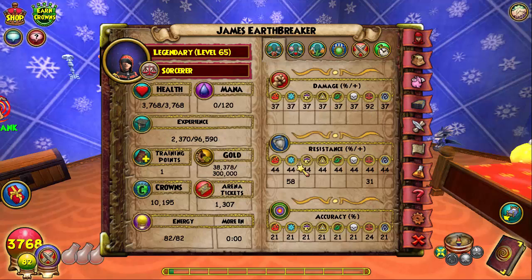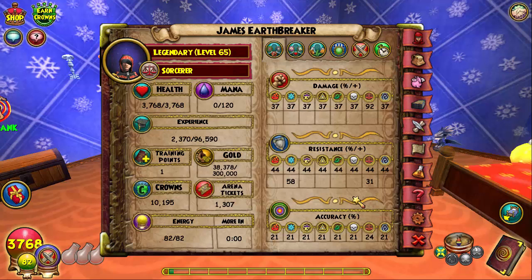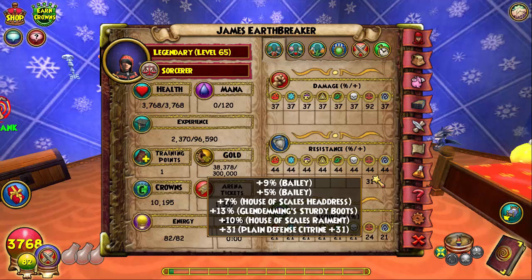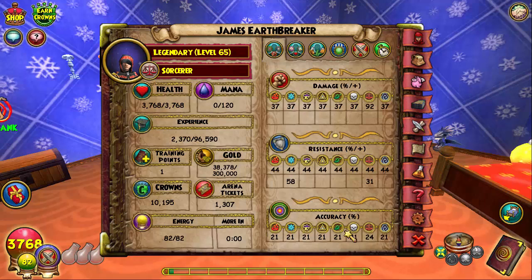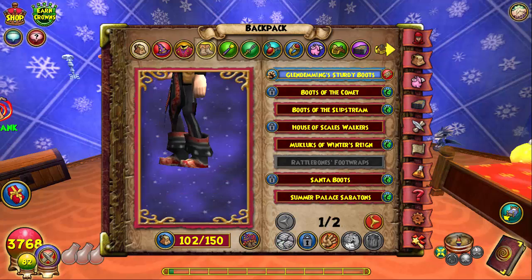Crit is 214, block is 110, damage is 92. I actually had 90 before but the robe boosted it, and my resist went down a little — used to have 48, now 44. It's not that bad because ices are pretty much the only school that kills me besides balance. Accuracy went up because the robe and hat give accuracy as well, and the boots do too.